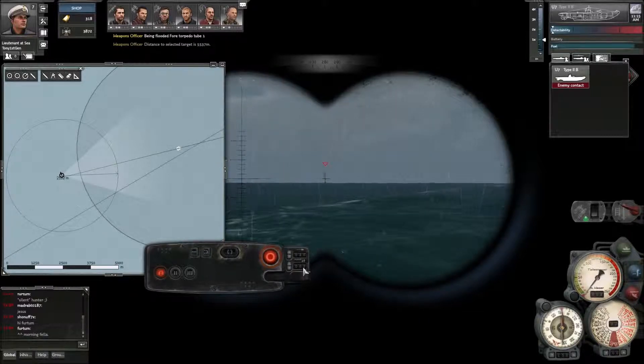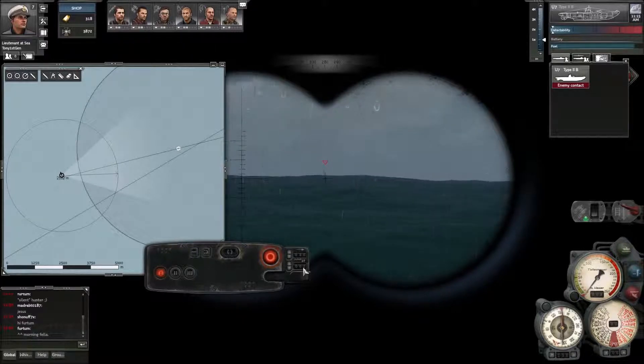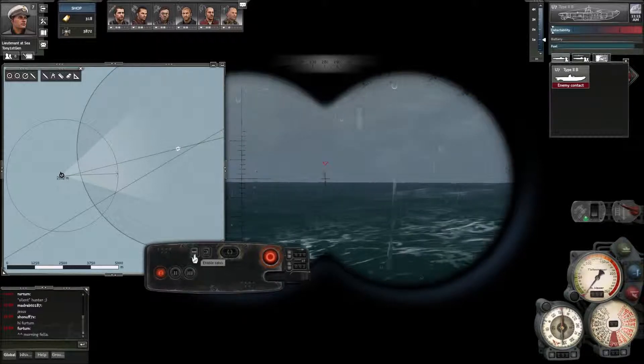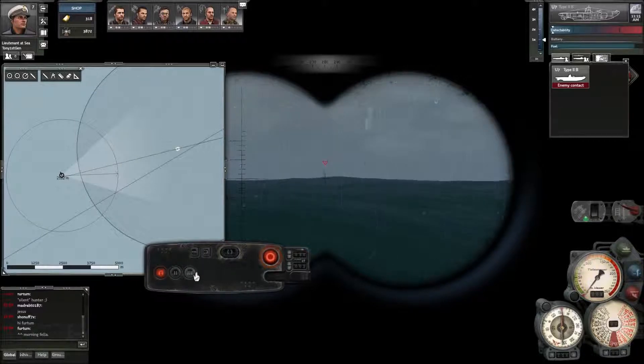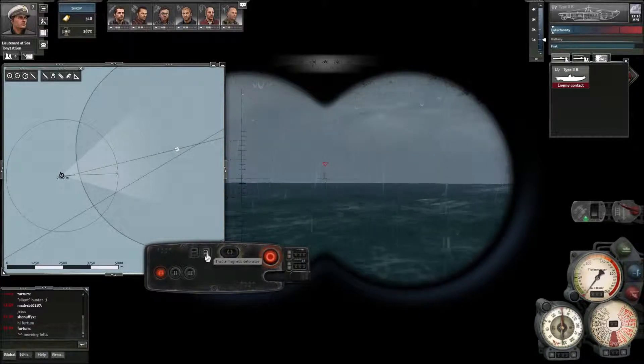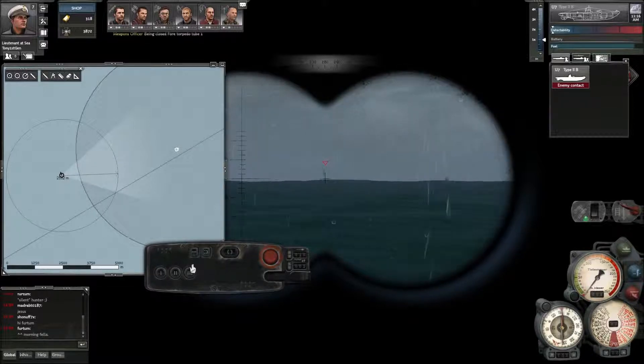This is the depth setting for our torpedo - at the moment it's set for 2 meters I think. This button here enables salvo firing, meaning all three of these tubes will fire at the same time. This one enables the magnetic detonator - I don't think our torpedo actually has a magnetic detonator.